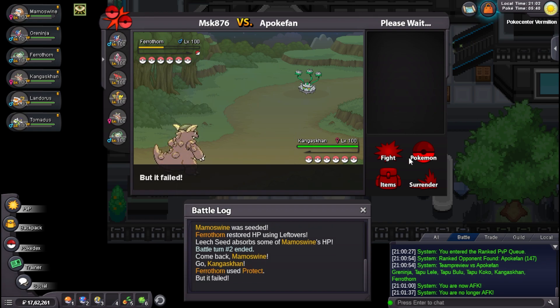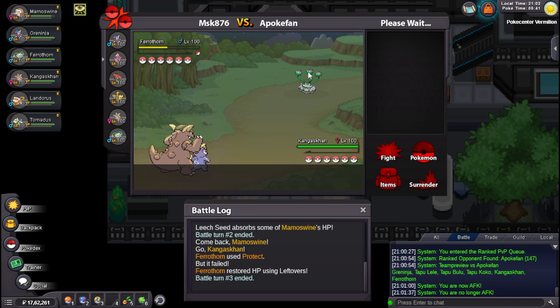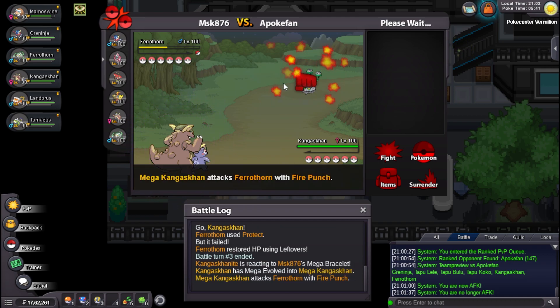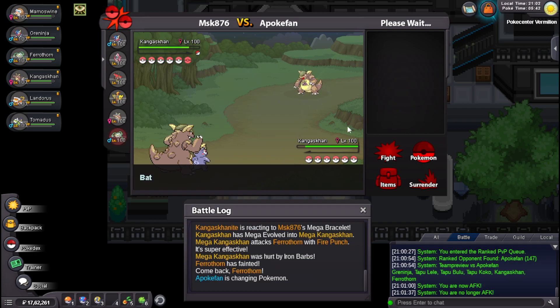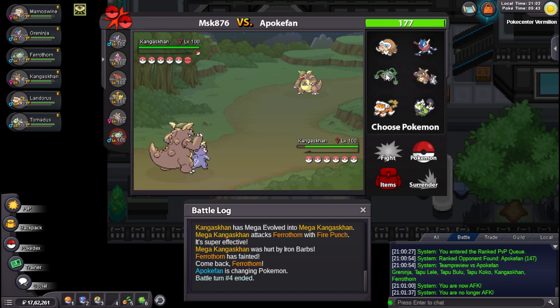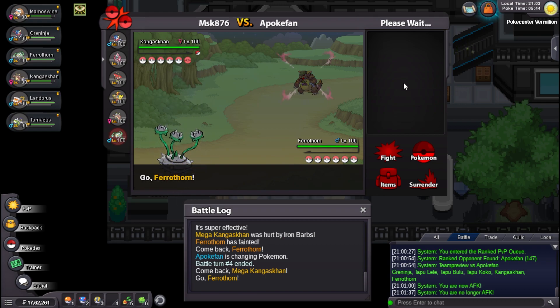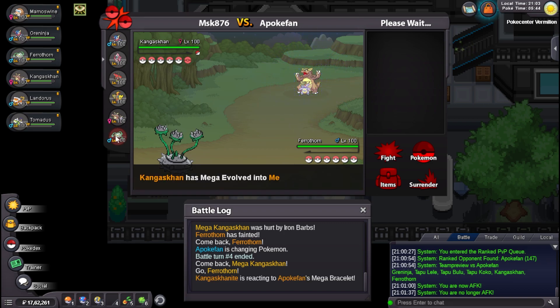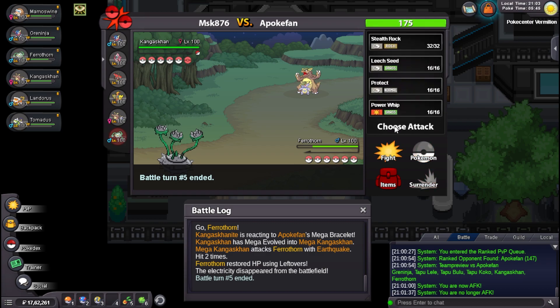I won't take these protection shenanigans so I'm going right into my Kangaskhan — get the Mega! We have Fire Punch, we can deal a lot of damage here. He Protects — great. He might Protect again but I will always Fire Punch to scare it off and not let this get Stealth Rocks. He didn't even try, so awesome. Fire Punch Kangaskhan has been working really well — nobody expects a Fire Punch on this. He ends up going his own Kangaskhan. Do I need Ferrothorn? Do I need Kangaskhan? He will Fake Out right, so I'll just go Ferrothorn. He should technically Fake Out and then I can go back to my own Kangaskhan. He just Earthquakes — that doesn't do much.